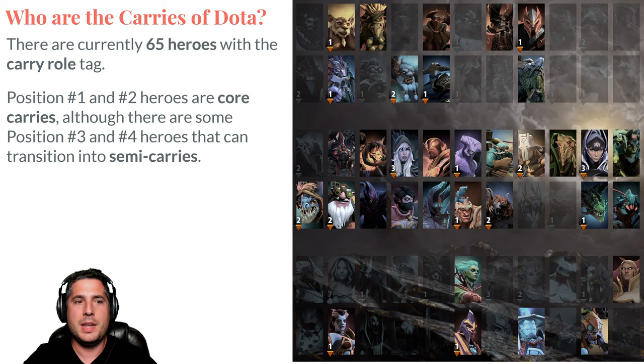The most important ones for this video are positions 1 and 2, which require the most farm in Dota 2. There are also position 3 and 4 heroes that can transition into semi-carries depending on the game's situation — that's why you see Bristleback identified as a potential carry. You're not going to position-one Bristleback, but if he gets a few kills in the offlane and starts to snowball, he can become absolutely terrifying.